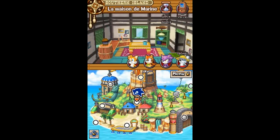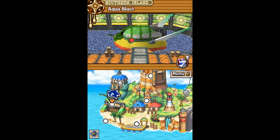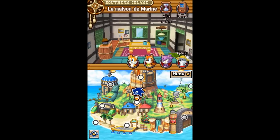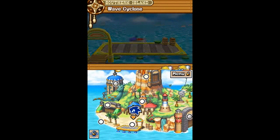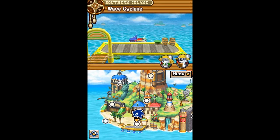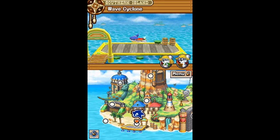Comme vous pouvez le voir, on a un hub central, un peu plus complexe que Sonic Rush. Nous n'avons pas simplement une carte du monde avec les différentes actes — c'est assez différent. On a une sorte de hub central où l'on peut utiliser différents véhicules. On a l'espèce d'Overcraft, et nous avons aussi un Aqua Blast.